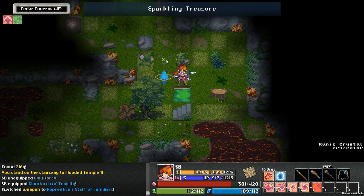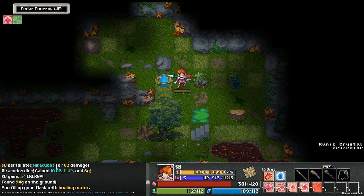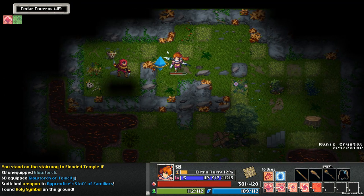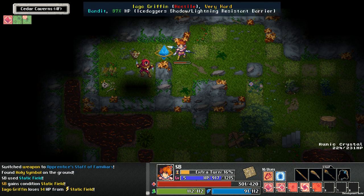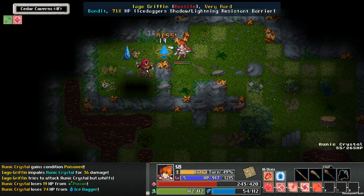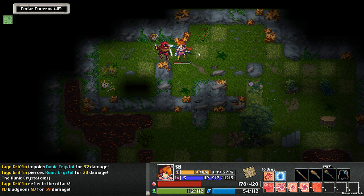I do wish it wouldn't close the window when you equip stuff. We'll put this in over the random shortbow. Yeah, I mean it's got to be better damage, right? We were doing like in the 40s — okay, so we'll keep track here. Ooh — Iago Griffin. He's aggressive, very hard, and he's lightning and shadow resistant. Alright, well it still does damage, right? Yeah, my crystal is considerably tougher.